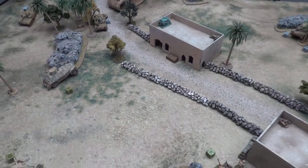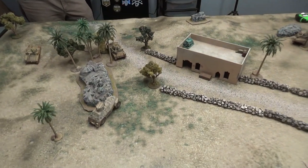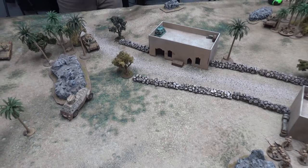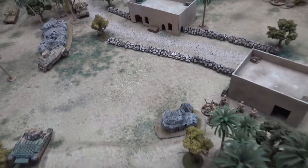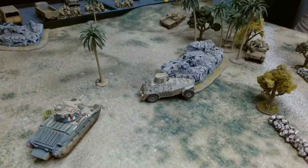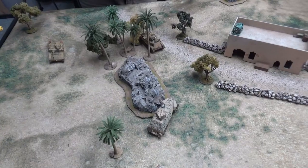The last dice is my close support Matilda. I prep her up — the AT gun is on ambush and fires, needing a five. Miss. I fire the light howitzer at the tank, needing a four, and it's a hit! A light howitzer puts D3 pins, and thanks to the sand rule Steve suffers three to four pins on that tank. The close support Matilda has been doing all the work so far. Moving on to turn two.